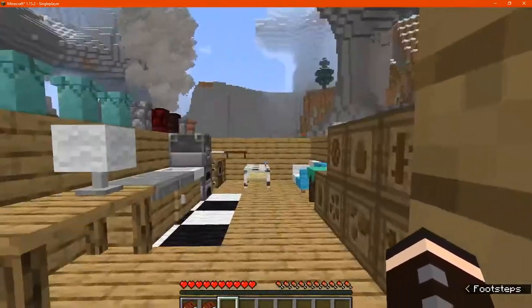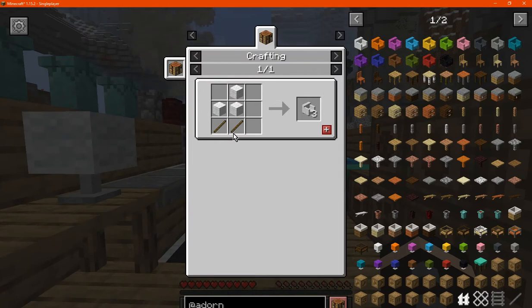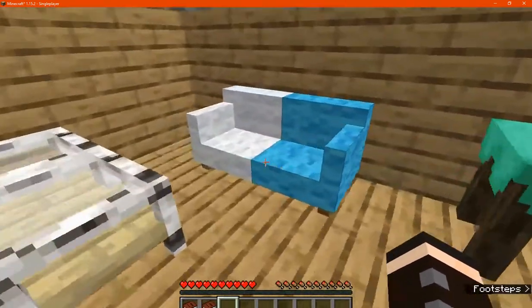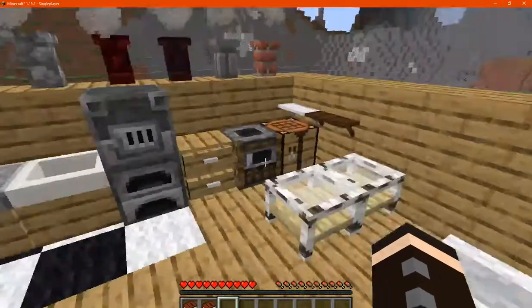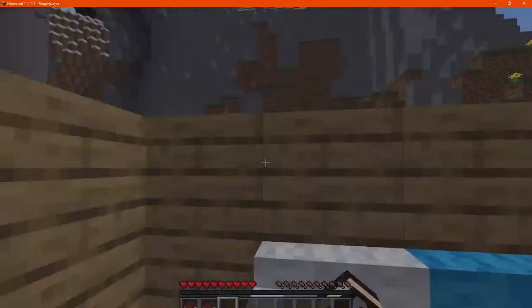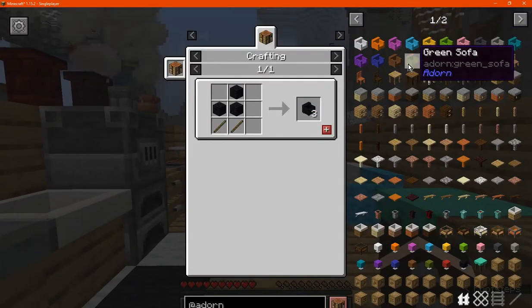I've got a set up here so you can get an idea of what each one is like. Sofas are made with wool and sticks. You can have multiple of different colors connect to each other. You can right-click to sit on them, or you can sneak right-click on any side and you'll be sleeping on it. So there are different types there.